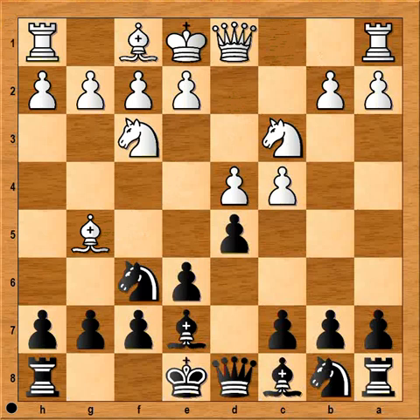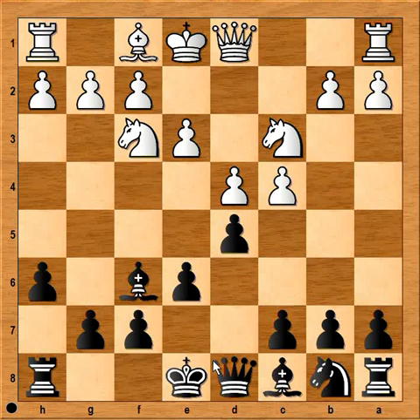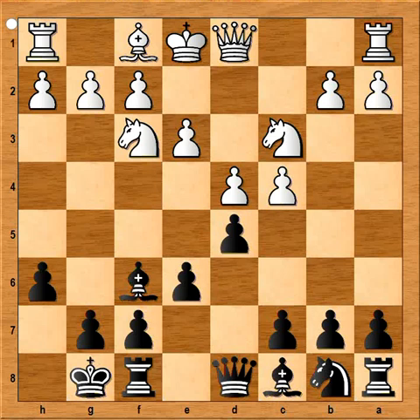Bishop to g5. h6, attacking the bishop. And white captured the knight. The more popular move is Bishop to h4. In our game, white captured the knight with the bishop. Bishop takes bishop. e3. And black castled kingside. Qc2 was played. By far the most popular move is Rc1. Why not Bishop to d3? If Bishop to d3, then black can capture the pawn on c4 and then the bishop has to move again.